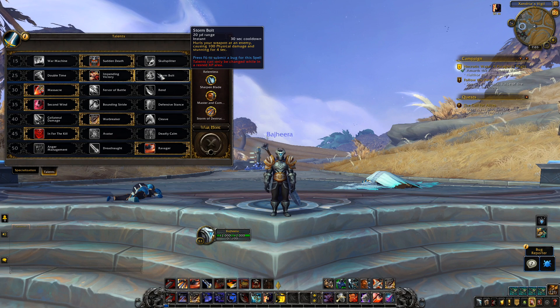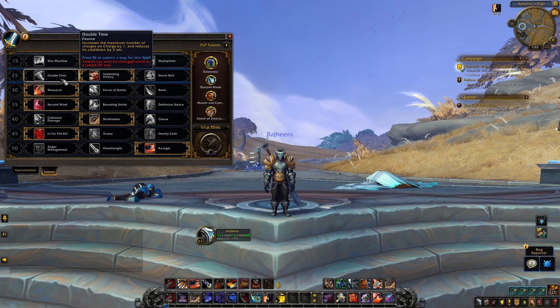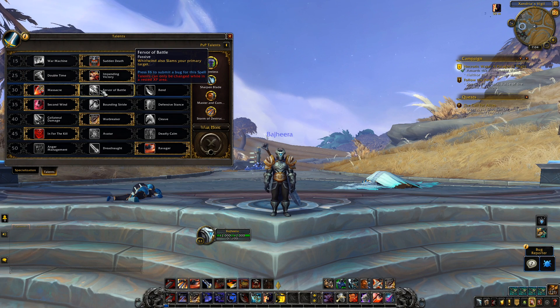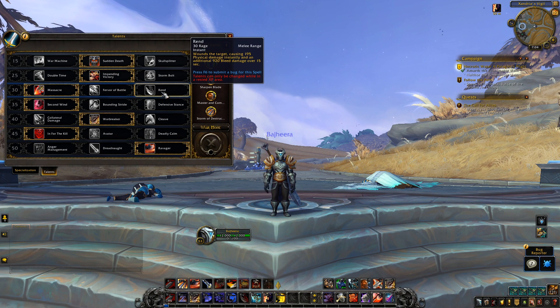I don't think warriors should have to talent into a stun, and I don't think warriors should have to talent into something like double time without having some sort of stronger bonus or some baseline aspect like charge done back. There are a couple things that should be baseline. Massacre, fervor, and rend are still talents and really haven't changed much.